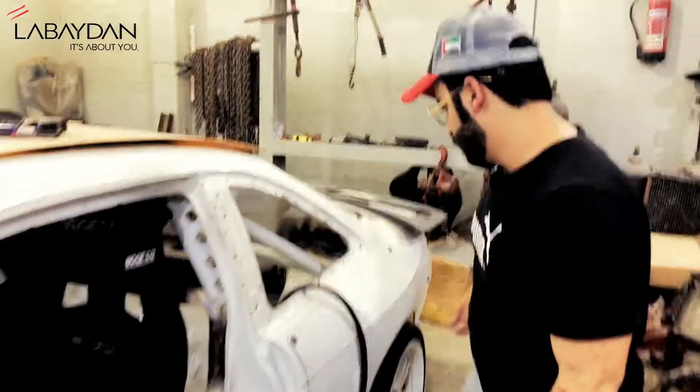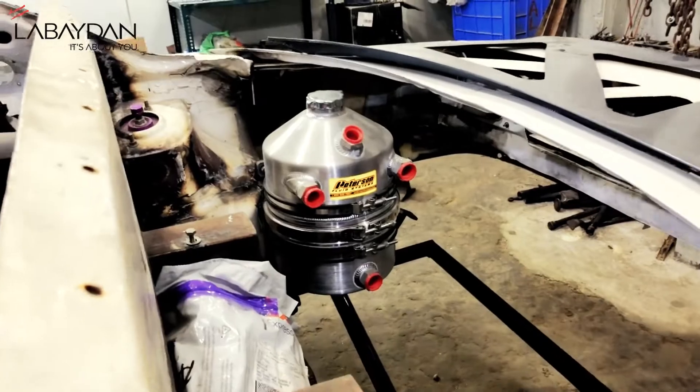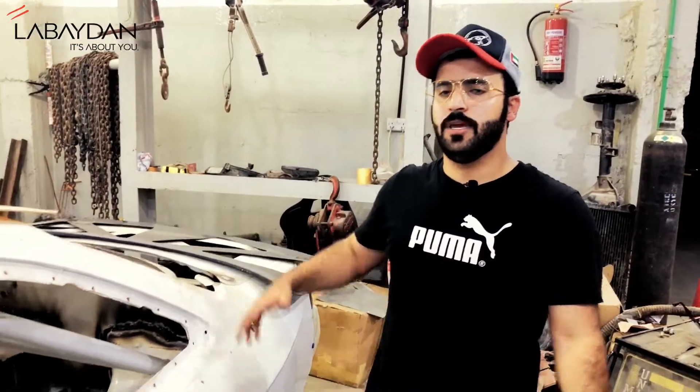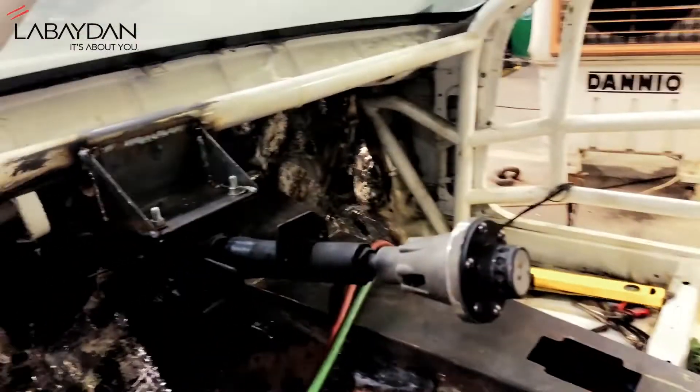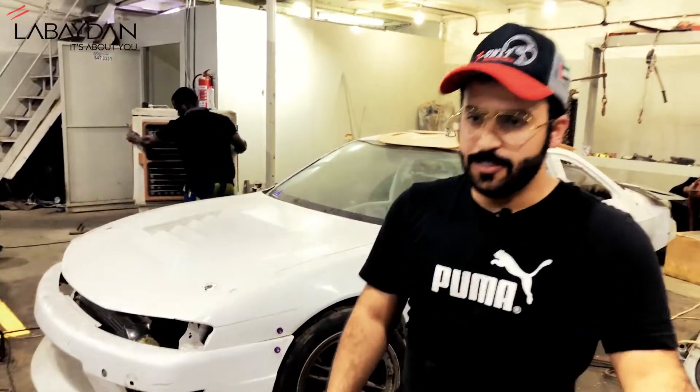The dry sump system — as you can see here, the tank. It's an oil tank for the dry sump system. It moves all the oil out of the engine so it cools down much better, and you can safely go up to 10,000 RPM. Last year with a small preparation I made 600-plus horsepower; this year I guess I'll go above 800 horsepower. We are coming and we'll fight this year. Thank you Labedan, thanks a lot — good luck!